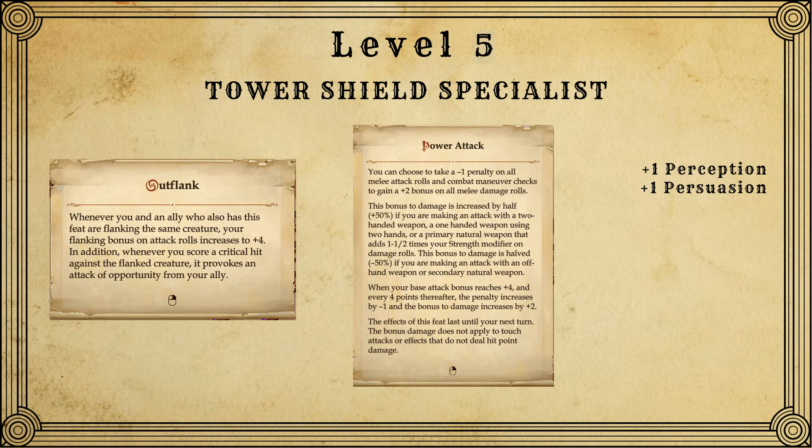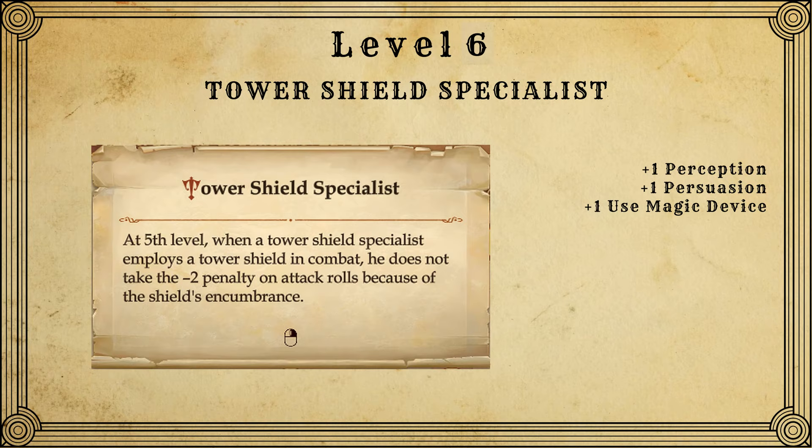At level 5, put skill points into persuasion and perception. For feats, we're going to take Outflank and Power Attack. Power Attack is a prerequisite feat we need for feats we're going to take at level 7. Outflank is something you're going to have to take on another character for it to be useful, but it's a very nice feat and you should be taking this on all of your frontline fighters. At level 6, we get the tower shield specialist ability, which removes the attack penalty for wearing a tower shield.